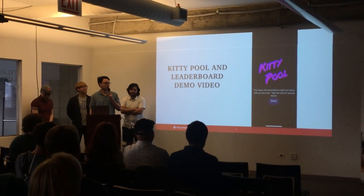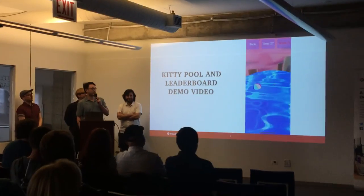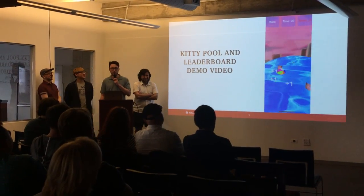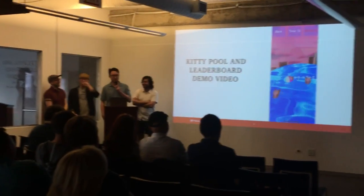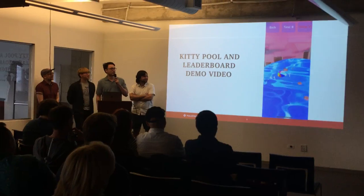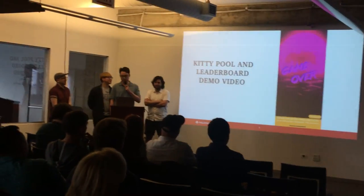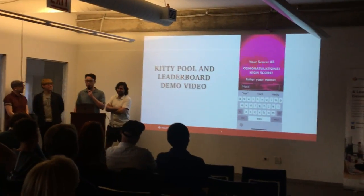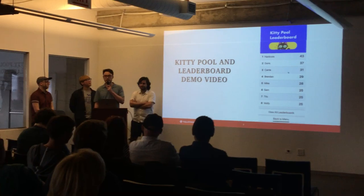The third game is a Whack-a-Mole type game, except instead of moles they're cats, and instead of whacking them you're saving them from drowning. The cats appear randomly in the pool and you have to be very quick to anticipate and tap them before they disappear, and your score increases. The background features a sunset and water. This was our most resource-intensive game, so we really had to downsize some of the textures and objects just to make sure it didn't crash.